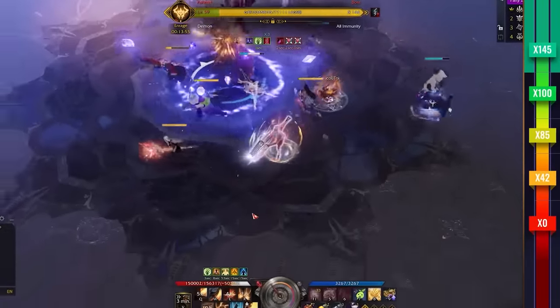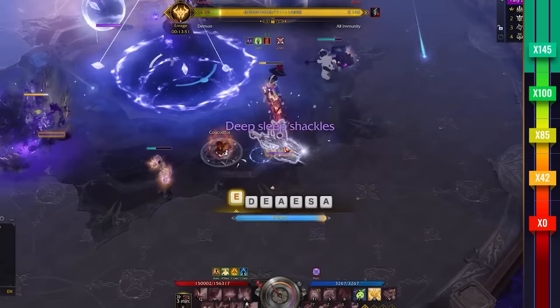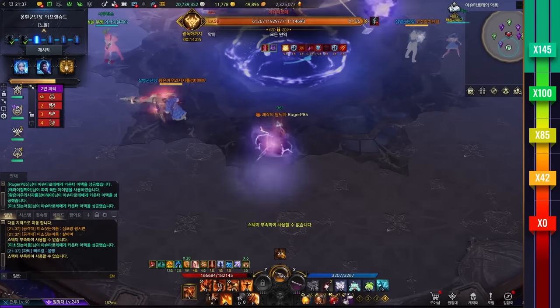Gate 3. At 145 lines, the boss will be in the center and spawn a series of meteors at plus and X positions. You will need to disable these meteors with a series of quick time events or cleanse from party mates. Afterwards, you can stagger the boss.